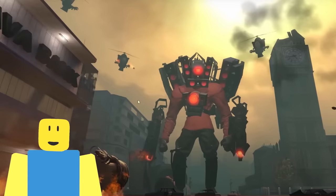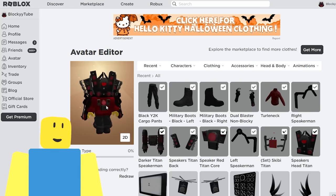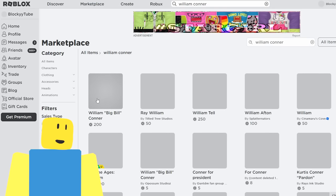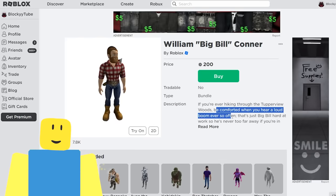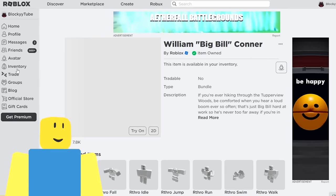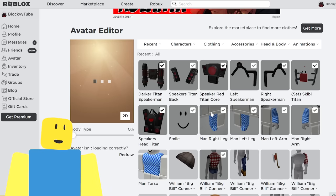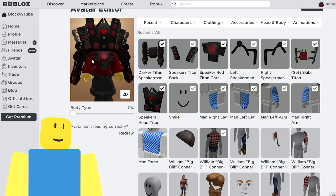This doesn't look realistic enough — it looks like a knockoff cosplay compared to the big Titan Speakerman. We need to go a step further. This is where we start buying torsos from the Roblox catalog. The first one is the William Big Bill Connor torso — if we look up 'William Connor' it comes up first in the marketplace. Look at this big boy — Big Bill has a big chest and that's going to be perfect for our big Titan Speakerman. We equip Big Bill's torso and it adds more definition to our Titan Speakerman.